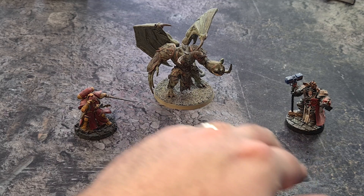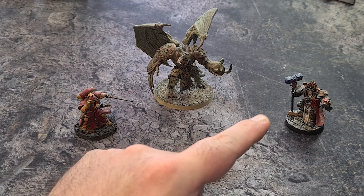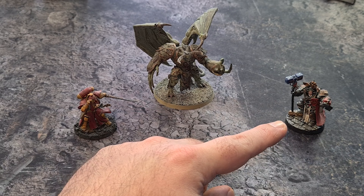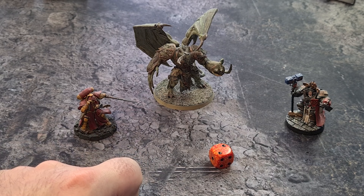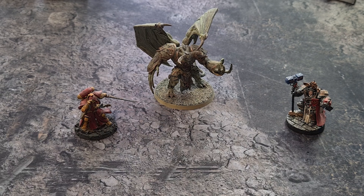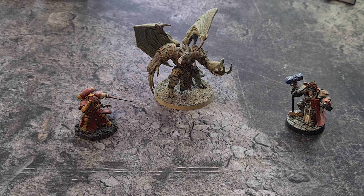For example, say Baldus is on one wound left and decides to cast a psychic power, rolling a double six. He now suffers d3 mortal wounds — one mortal wound — which kills him. Because it kills Baldus, every unit within six inches suffers d3 mortal wounds. When placing psykers, many are taken to buff nearby units so you keep them close, but bear in mind the drawback: if a psyker perils and explodes, it can cause a lot of damage to your back ranks where you've nestled them among other units.